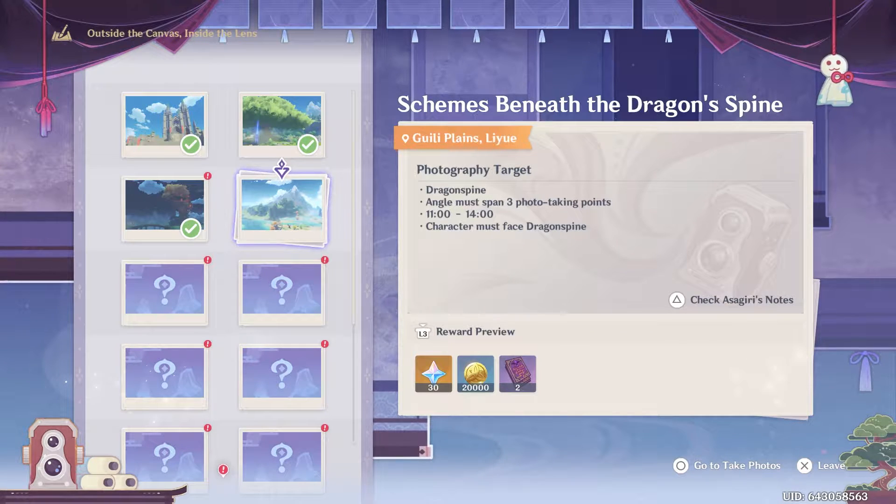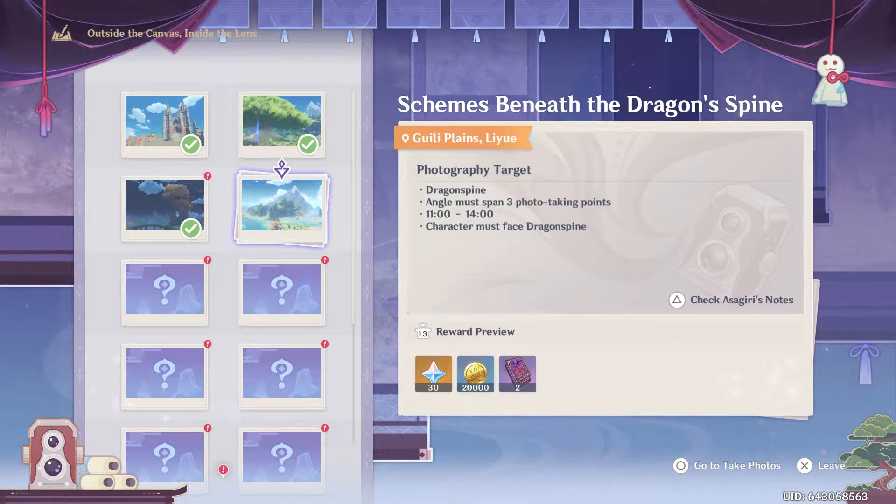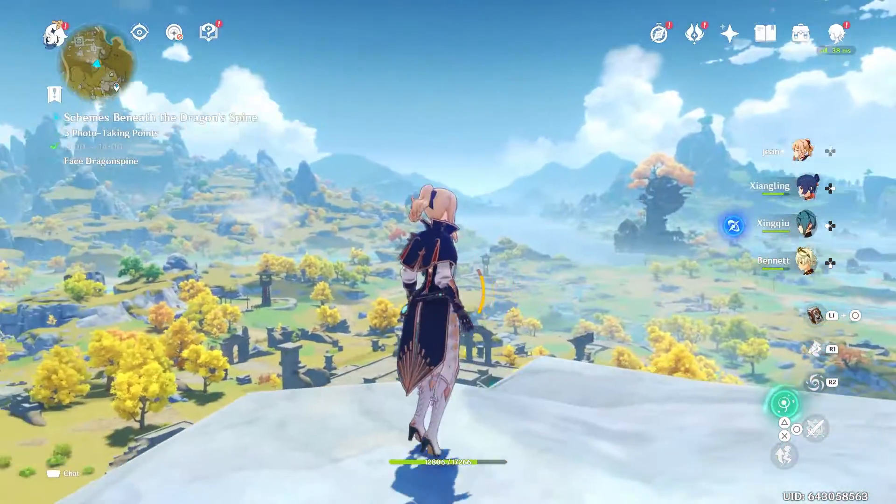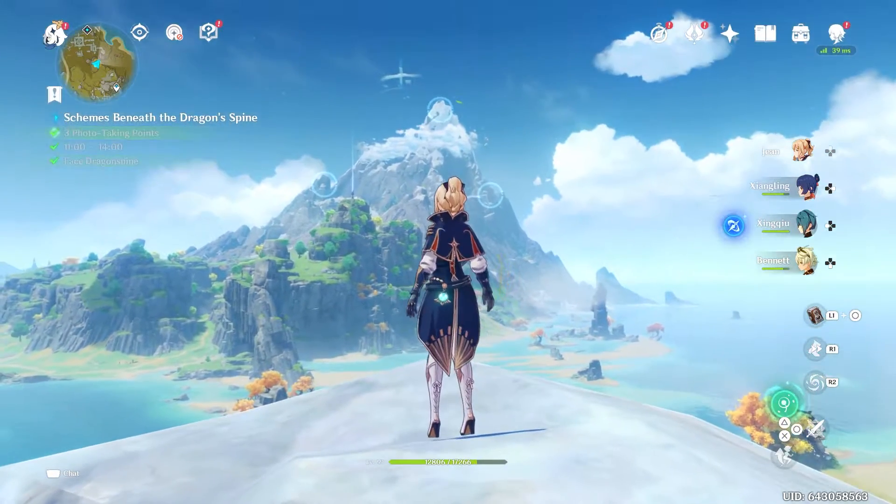Now see, this one you'd think you would go to Dragonspire, but really you don't. You go to this random rock, then you look at Dragonspire, and then you take the picture. Make sure you change the time, too.